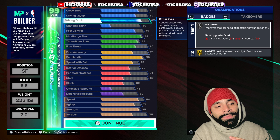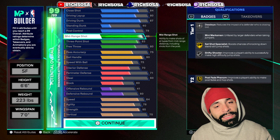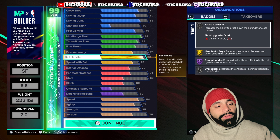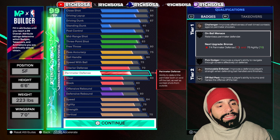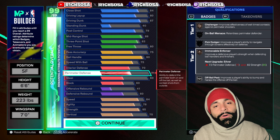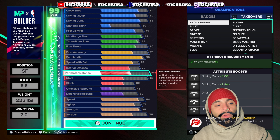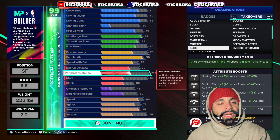Before we get into takeovers, let's talk about cap breakers. If you want to get more out of the driving dunk to eventually unlock elite contact dunks, you'll need to grind at least 10 cap breakers. You could also throw cap breakers toward shooting for extra badges, pass accuracy, or ball handle. On the defensive end, there are other badges to look at like Honorable Mantis — it really comes down to your play style and preference.